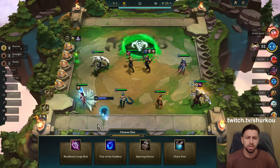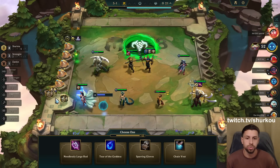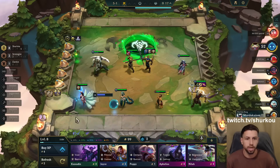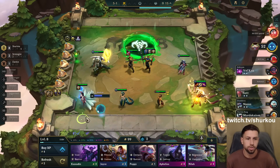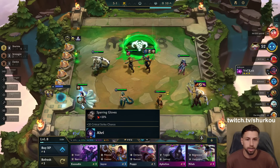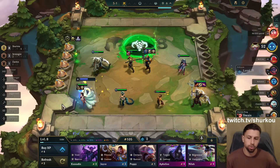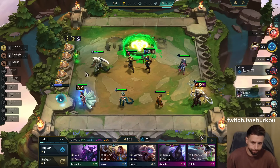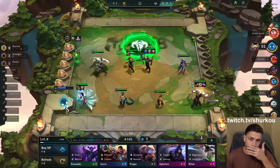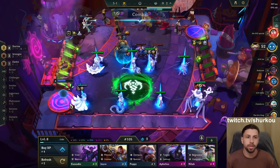QSS — Guinsoo's, Infinity Edge. All right, we'll take it. Guinsoo's Infinity Edge — we sack one to have really infinite money. Infinity Edge on Aatrox, guys — Infinity Edge Aatrox and it's game over. I just need one Cassante — one Cassante and it's literally game over.